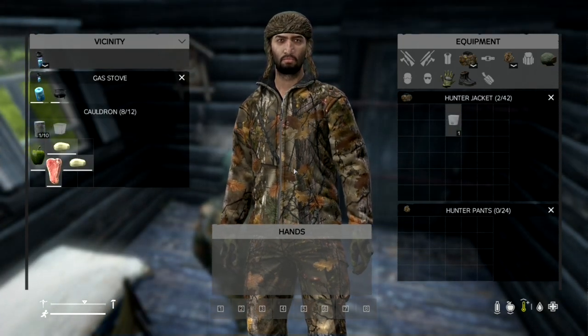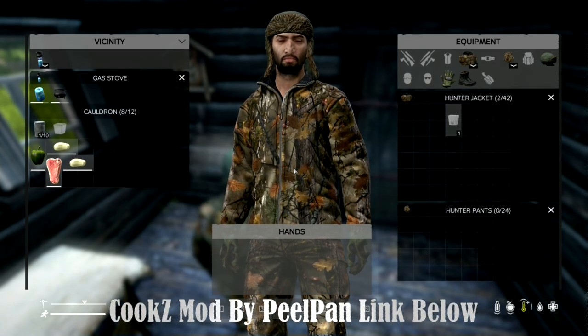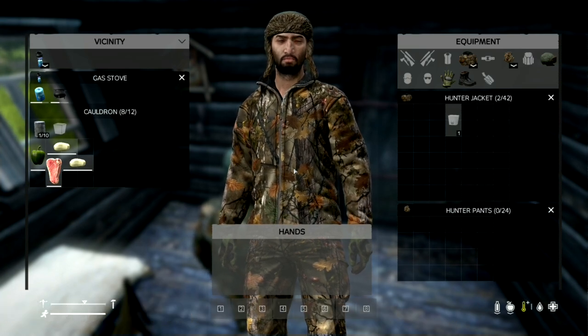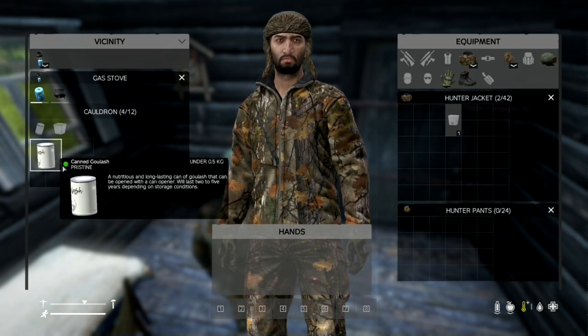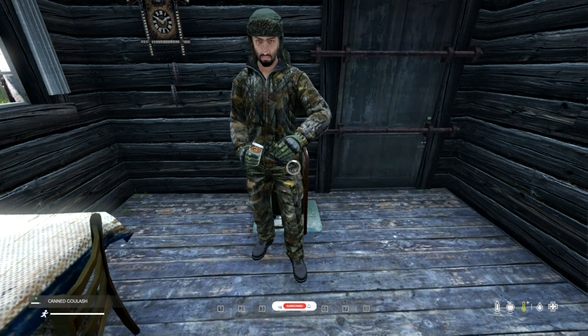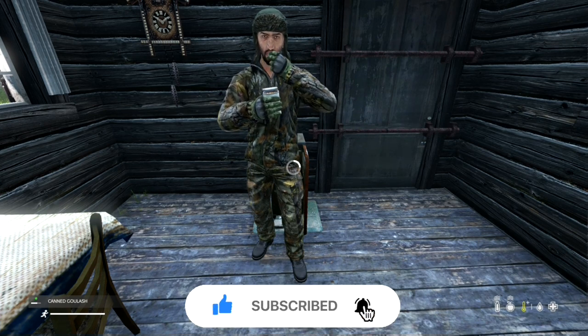Next we will use the cauldron version. Place in the cauldron two peeled potatoes, one green pepper, one of any meat, and one empty can. Again, make sure the gas stove is turned on. After a little time goes by, you will get a tasty can of goulash. Thanks for watching the video! If you enjoyed the content, please like, comment, and subscribe for more gaming adventures. Your support means a lot — catch you next time!